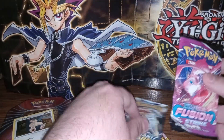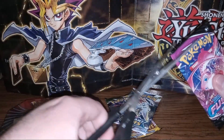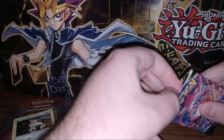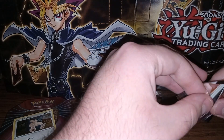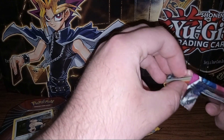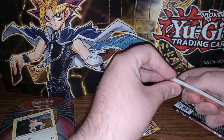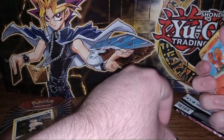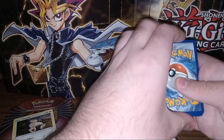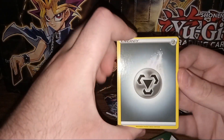We'll start with Fusion Strike because I don't expect anything good out of here, so if we do get something good it'll be a surprise. I'll go ahead and cut the top off here. They put the code card in upside down, so I'll go ahead and move that. Do the four to the front — these are the cheap feeling cards, but hopefully there's something good in here.